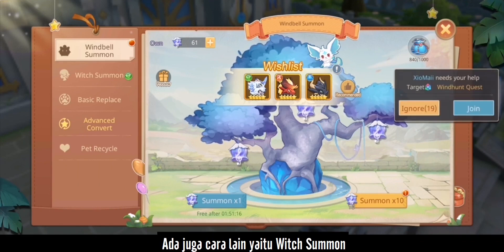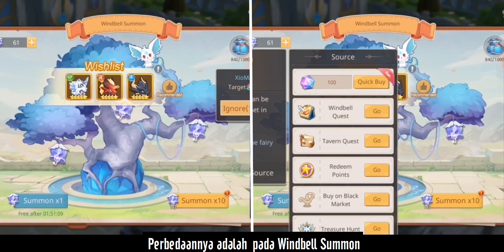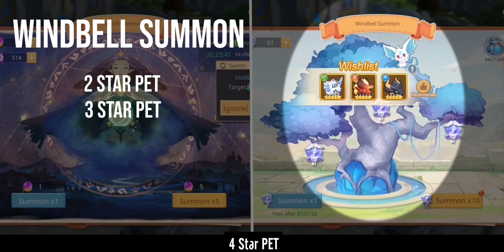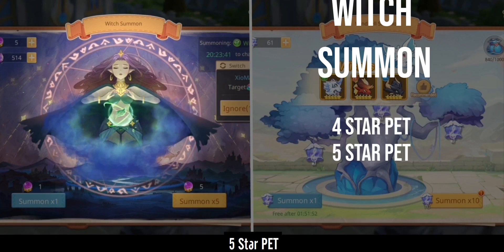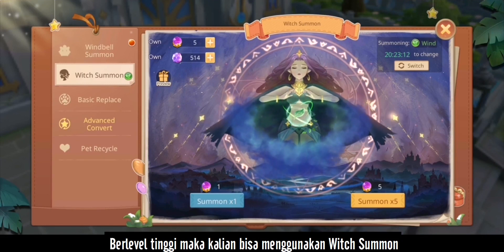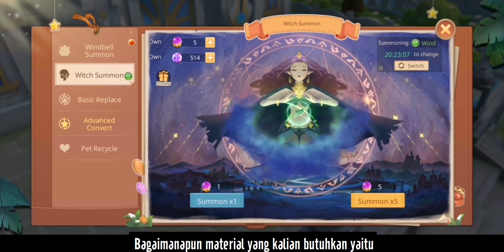There is another way to summon pets, which is the Witch Summon. The difference is that the Wind Bill Summon can give you normal pets — two-star, three-star, four-star, and five-star pets — while the Witch Summon only gives you four-star pets, five-star pets, and pet shards. If you want a guaranteed pet, you can use the Witch Summon.